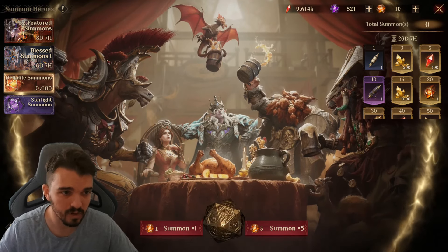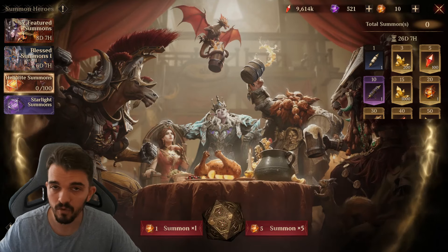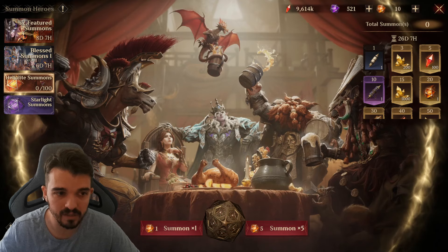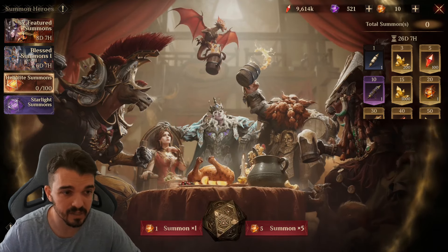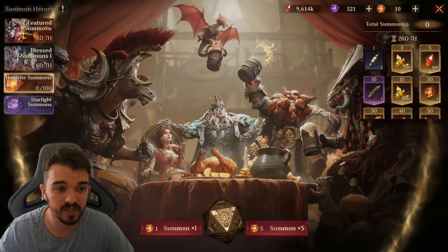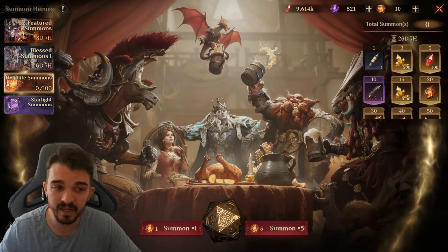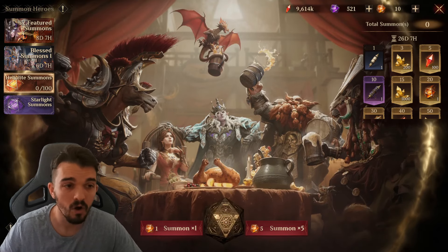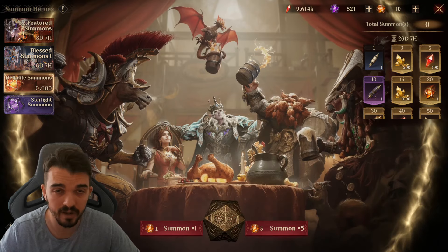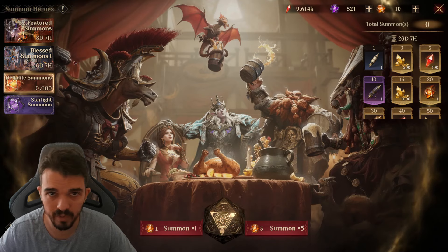There are also events for the hero of the season, like Ardred, which you can get kind of for free. One of the best ways is to spend your dices at the beginning of the season and then start saving from there, though this can change as you progress and will be different for each player.